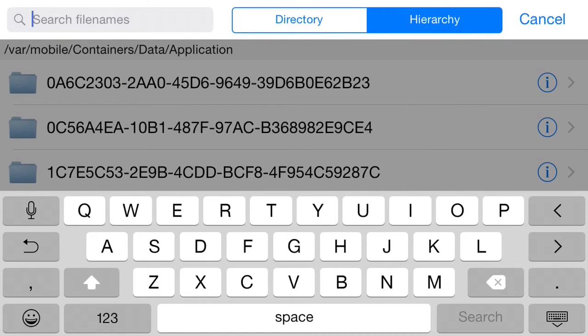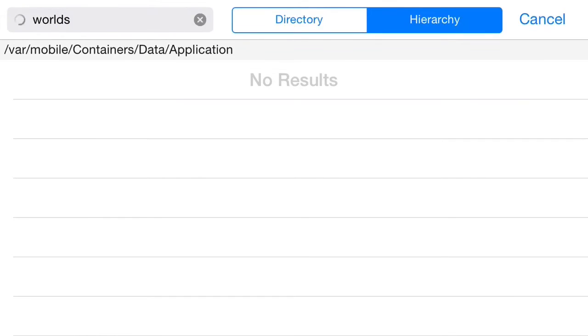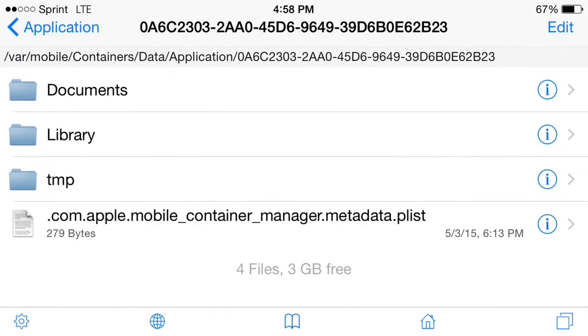Then you search 'worlds.' Whenever you do that, it may take a while depending on your internet speed, because it searches through all of your files. And so you go to Minecraft Worlds.